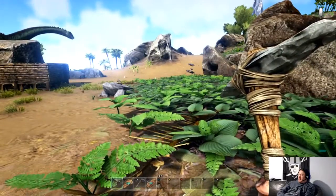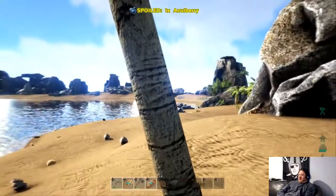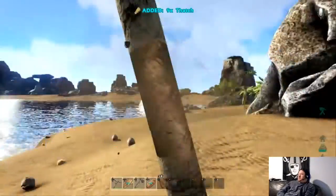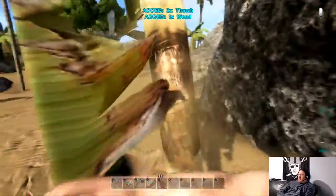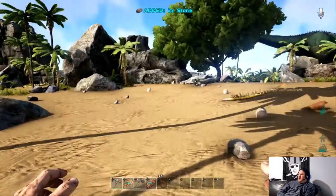At first you're going to start off in the world with nothing - running around like 'man, look at this world!' Just like in Minecraft, you're going to use your hands. I'll come over to this tree and use my right trigger to beat it to death - it starts dropping thatch and wood for me. One secret: if you punch the tree you get more thatch, whereas if you axe the tree you get more wood. Then come around, find stone on the ground, hit your Y button and the stone is yours.